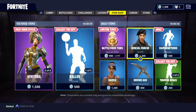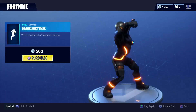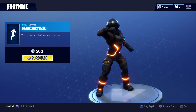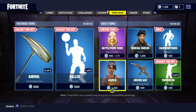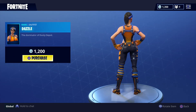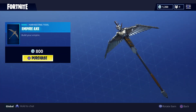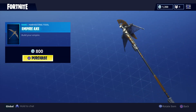You can buy the Special Forces skin, and we got the Rambunctious emote — yeah, this is pretty cool. We got the Dazzle outfit, nice outfit as well, and we got the Empire X, which is a harvester tool. I really like this one to be honest.